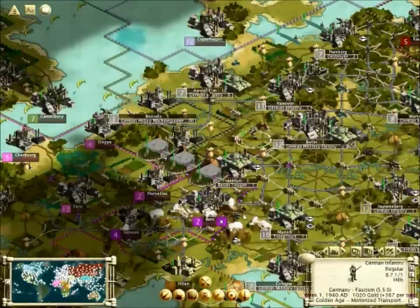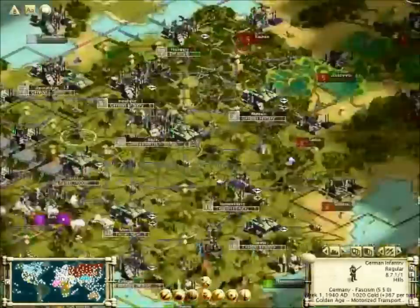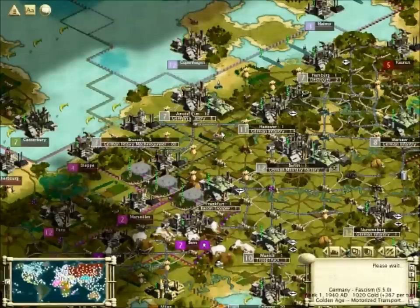Let's just continue. These are hills and they'll provide a defensive bonus. Just use them when you're attacking the Russians - you're going to have to use all the bonuses you have. We should win this logically, but of course...